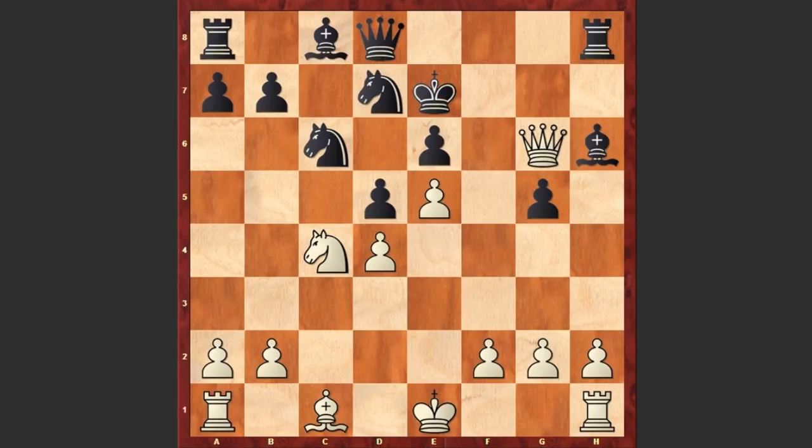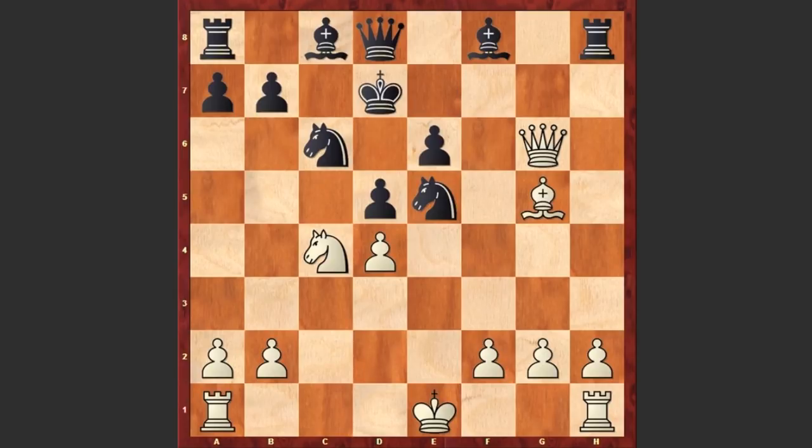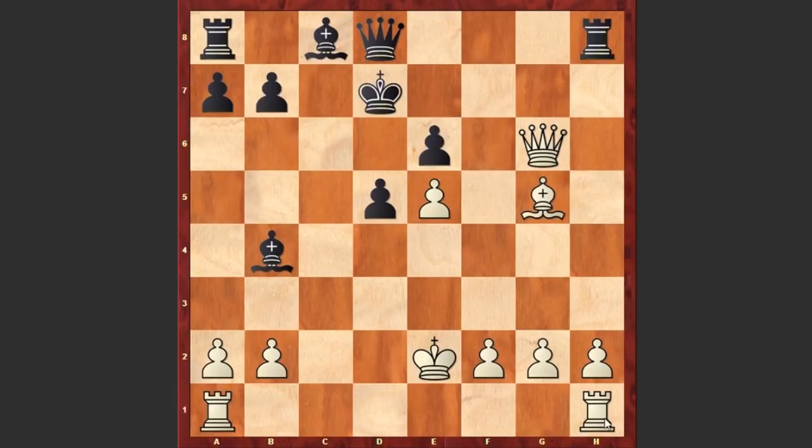Bh6 — a very passive move. Actually black could gain advantage by capturing on e5. If Bxg5 check then Kd7; now if you capture on d8 then in return black will capture white's queen, and if Nxe5 check then Nxe5, if dxe5 then Bb4 check. If Ke2 in order to activate the rook and bring the king to a safer square, then simply Qg8 — and of course black stands much better, white has only 2 pawns against a piece.